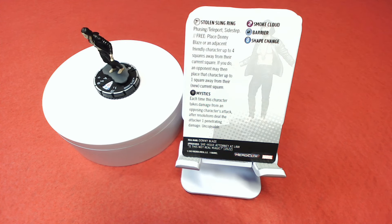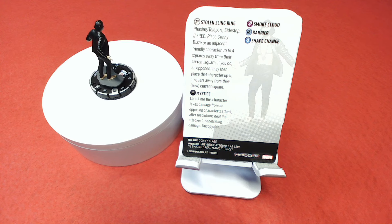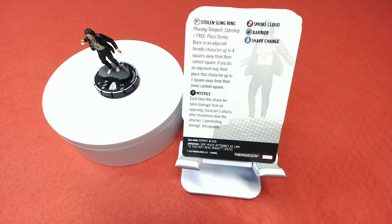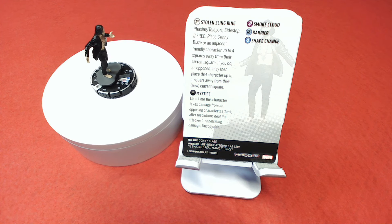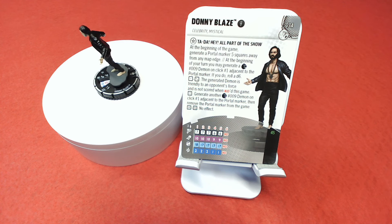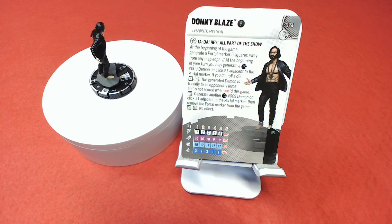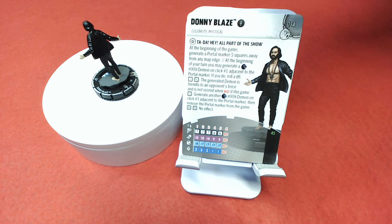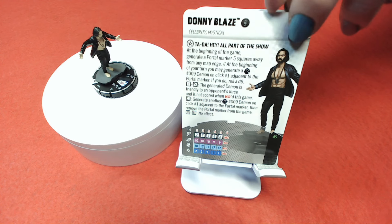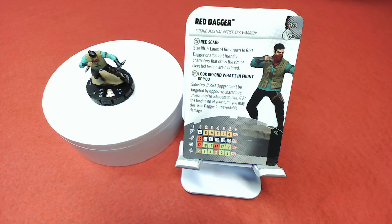Donnie Blaze's special movement power 'The Stolen Sling Ring' grants Phasing/Teleport and Sidestep. As a free action, place Donnie or an adjacent friendly character up to four squares away — but then an opponent may move that character up to one square from their new square. He also has Mystics, Smoke Cloud, Barrier, and Shape Change. They conclude his demon-generating trait won't work in this sealed format, making him less useful.